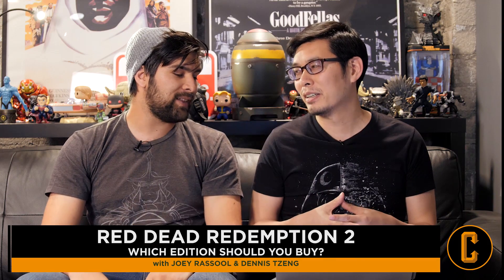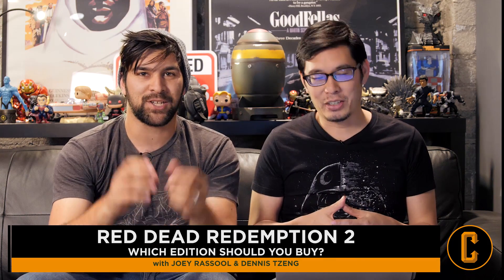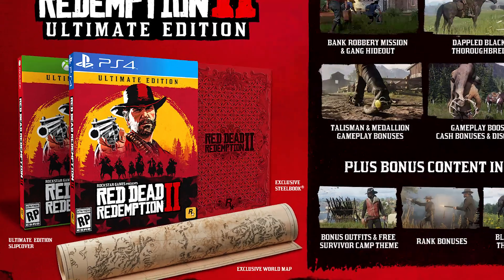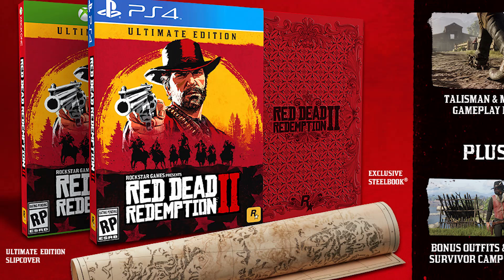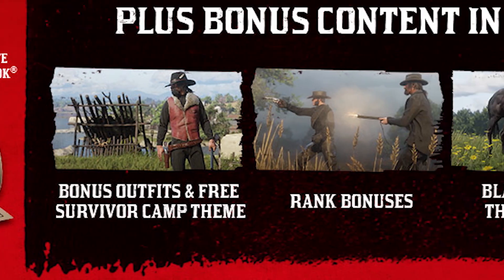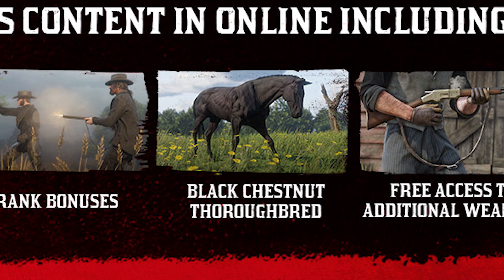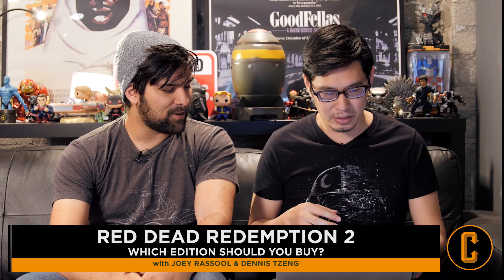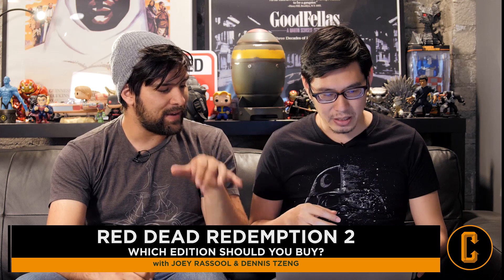It's not even a steel book, it's just a different slip cover that says 'special edition.' The ultimate edition actually has the steel cover. It has the map, it has all the stuff that the special edition has, but then it has bonus outfits, a free survivor camp theme, bank bonuses, a black chestnut thoroughbred, free access to additional weapons — and that one is $99.